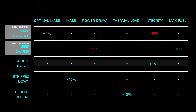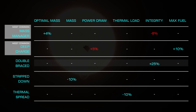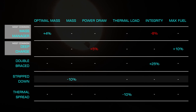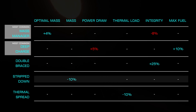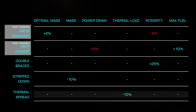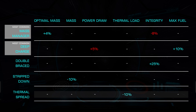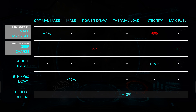Double Braced increases our integrity an additional 25%, which can be useful on hull tank or trading ships where your FSD may be critical to survival. The Strip Down blueprint can be a good choice for combat or speed builds where jump range isn't critical but speed and maneuverability is, as it lowers our mass by another 10%. Finally, Thermal Spread lowers our heat generation by 10%, which is a great choice for high heat combat builds where energy weapons such as rails or plasma accelerators or shield cell banks are used.